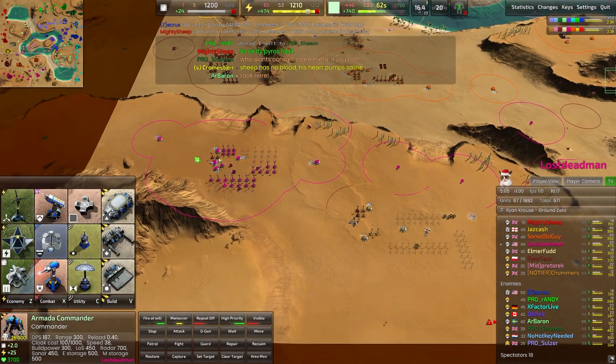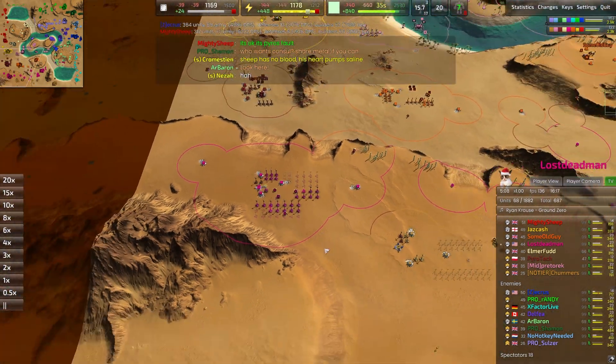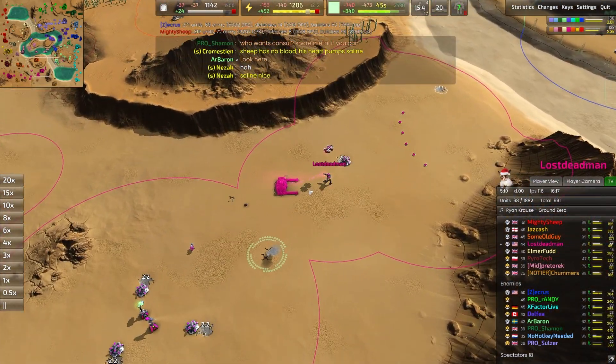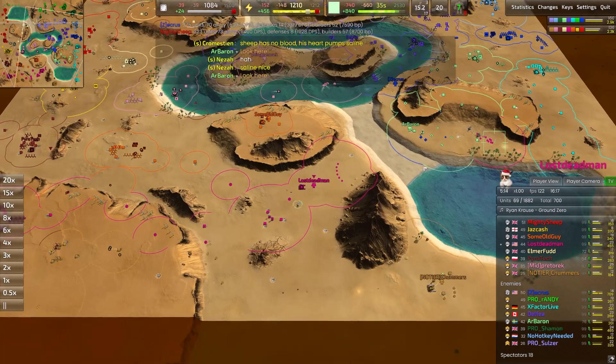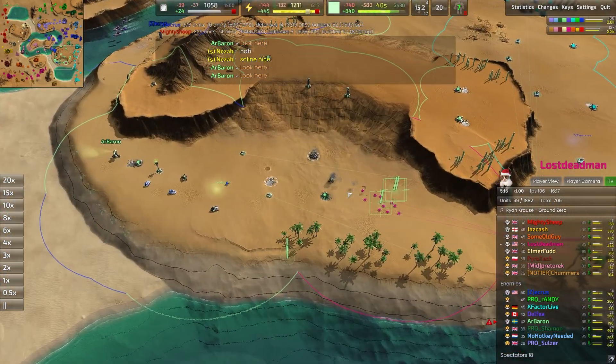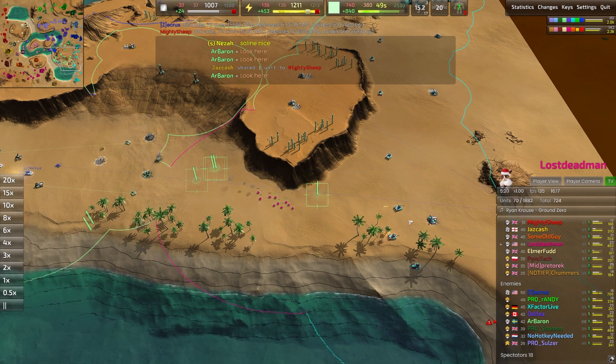Lost Deadman is doing a cheeky build — no production in the back line. Just using a build tower and some constructors for a whole lot of wind turbines, then moving the commander forward and going for a vehicle bay. I quite like it. It allows you to pump out units a lot closer to the front lines and means that vast rush distance is at least a little bit shorter.